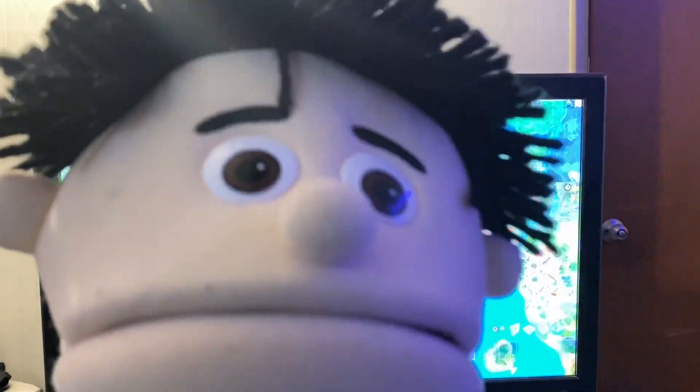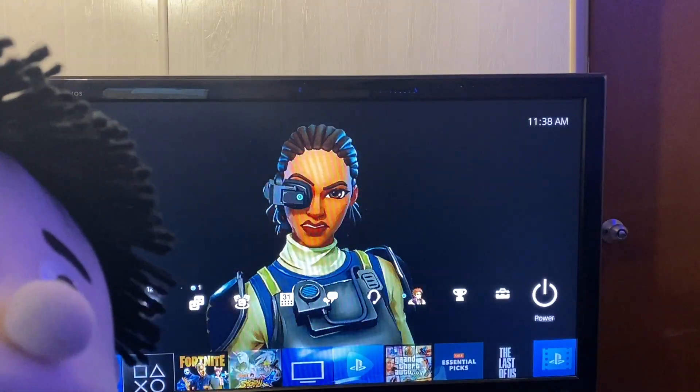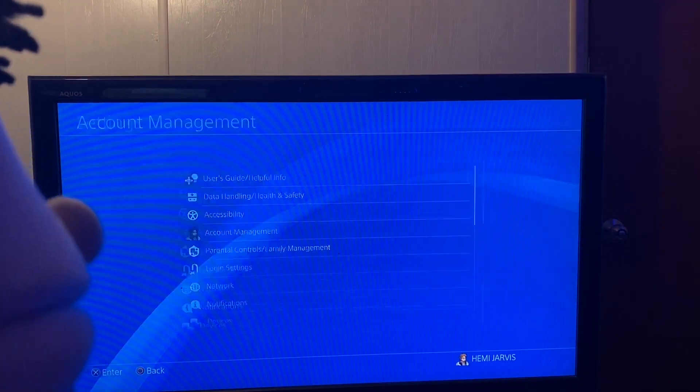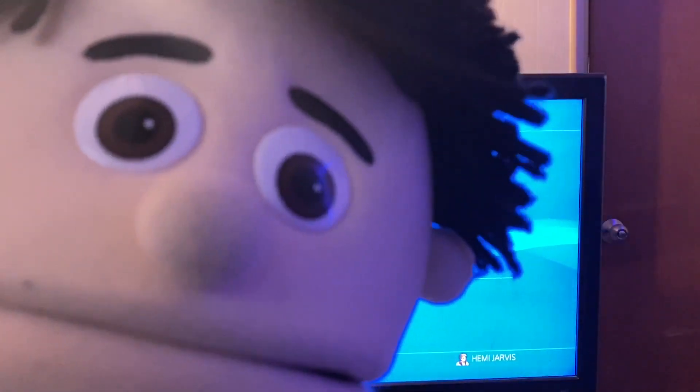Go to the regular menu — the home screen. Go up to Settings, then Account Management. This is how you sign out of PlayStation Network. So in this video I just showed y'all how to sign in and how to sign out of PlayStation Network.